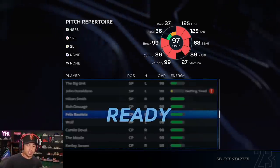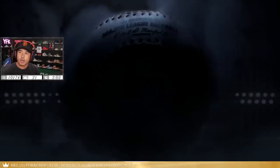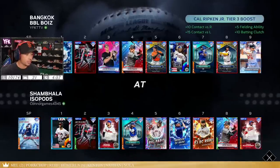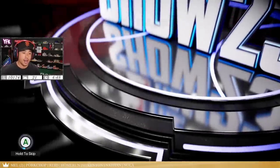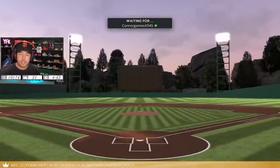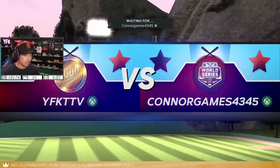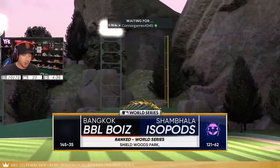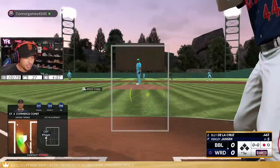I want to start Felix Batista because I want to see how he does. If we face somebody good I want to see how people see Felix Batista, then we'll bring in either Shohei or John Donaldson. Facing Connor Games — he's got the same idea starting with Kenley. Pretty good lineup. He's using Trey Turner as his wild card. Trey Turner is doing so bad in real life they might need to downgrade his World Baseball Classic card. Good pitch.